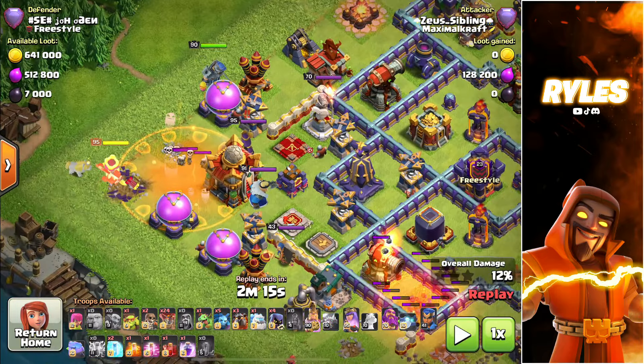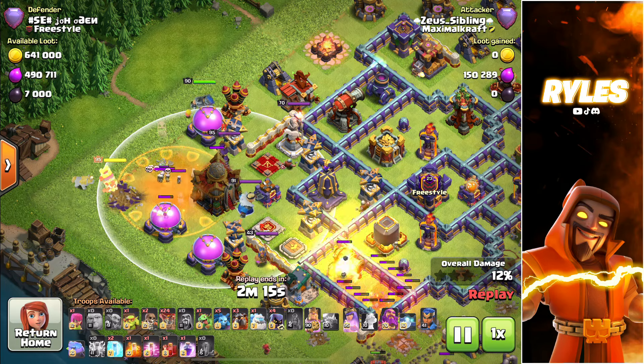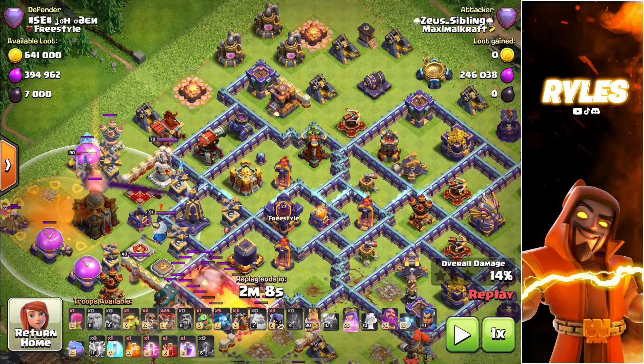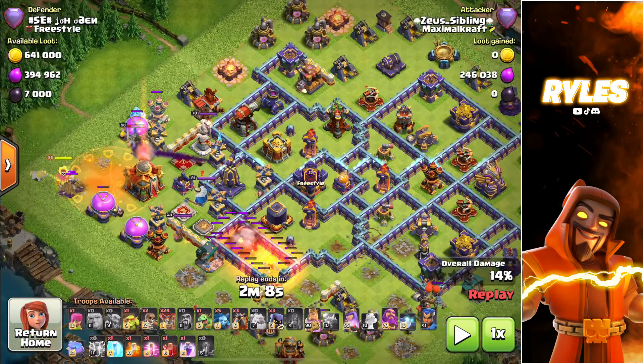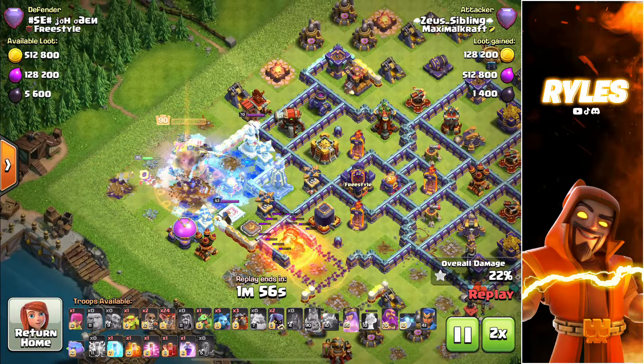Now I start with the sui. I really like to go for the town hall — if the town hall is more in the middle, just go with the king and queen for the town hall. That wasn't my goal in this attack, but sadly my king went to the town hall as well — not that big of a deal. Always get the town hall with your heroes. After you see you have clear pathing, the flame flinger gets the multi and you can lalo through right there.